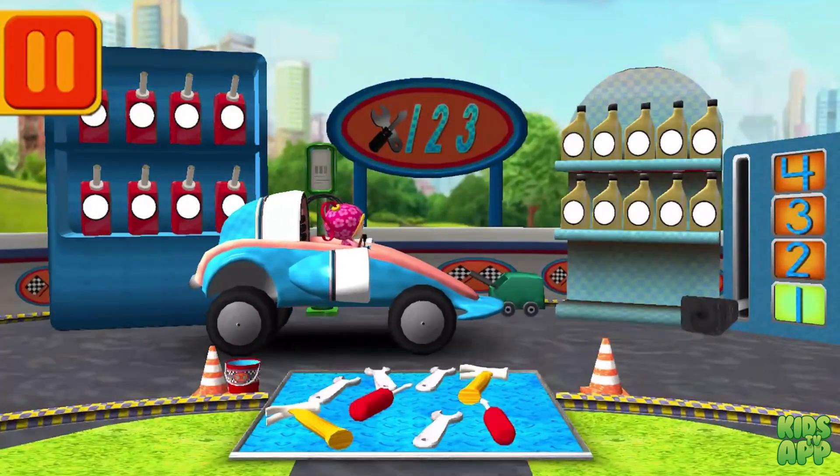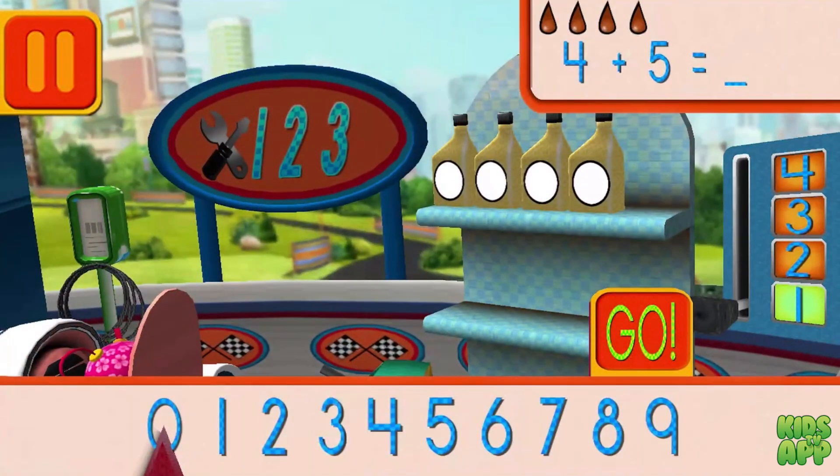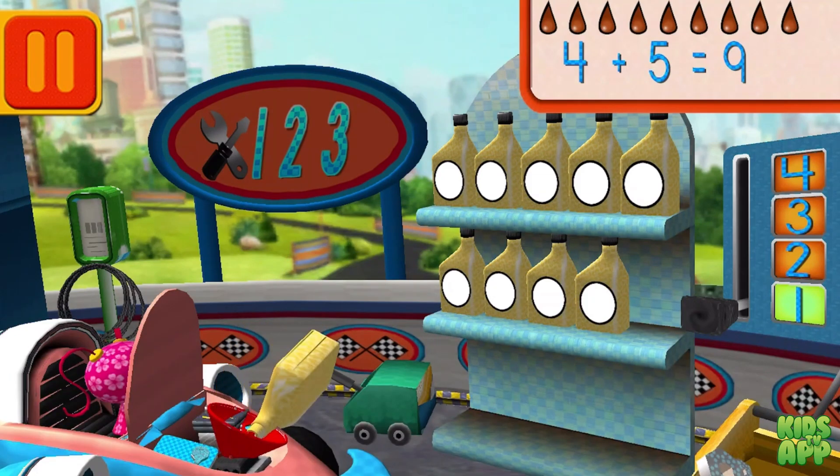This is where we take care of our car so we can get back to the track! We had four cans of oil and we added five! How many do we have all together? Drag the arrow to the total number of cans and press go! Good! Next!